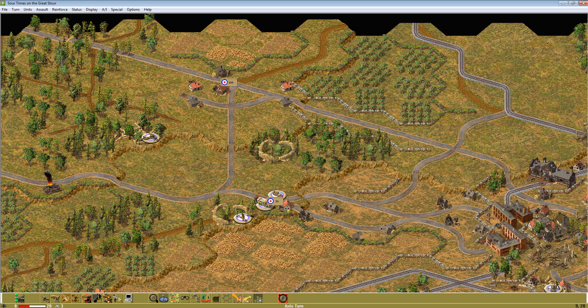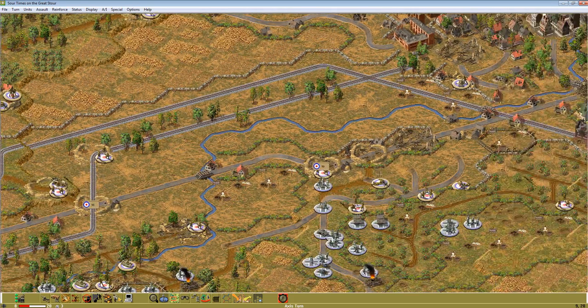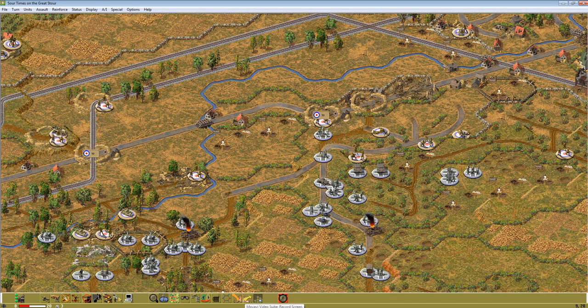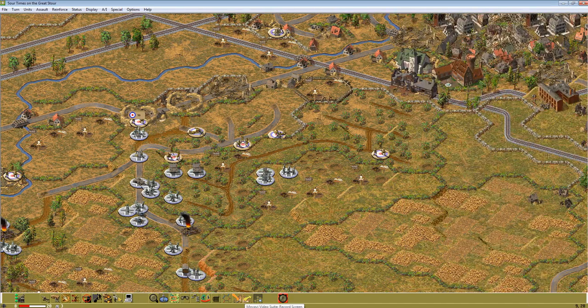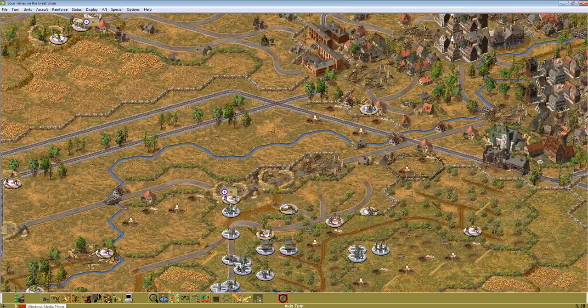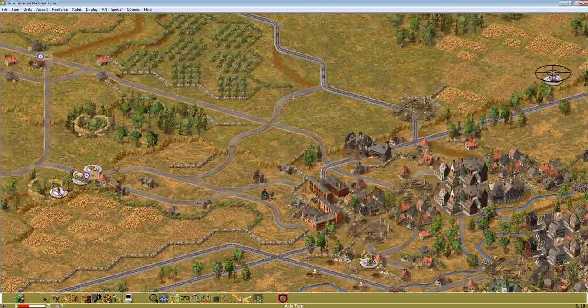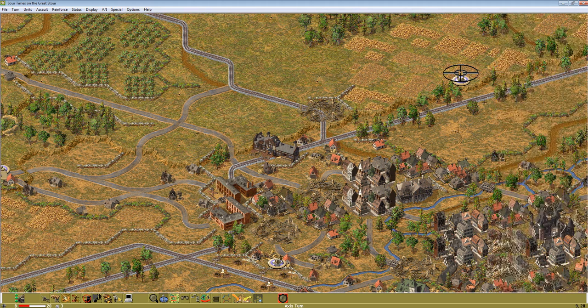We don't know how strong they are back here. Maybe they're not as strong as they are up here, but up here this is rough — with this river, all these fortified positions, mines, and units gobbed everywhere. And the counterattack down here is taxing my brain. However, that's part of the fun of course.